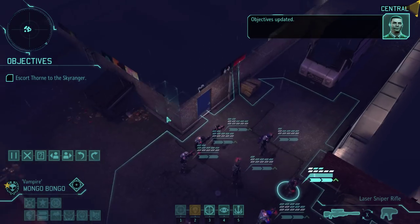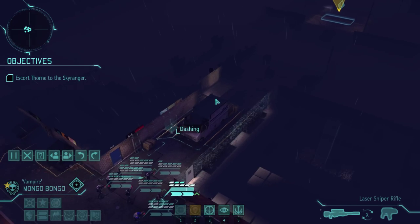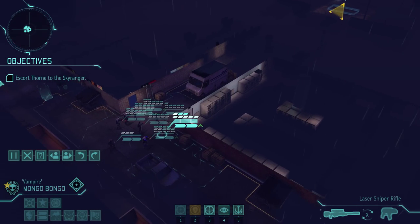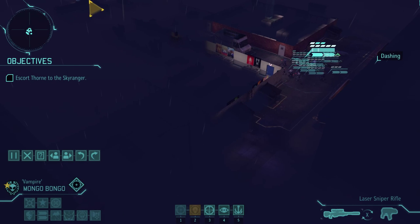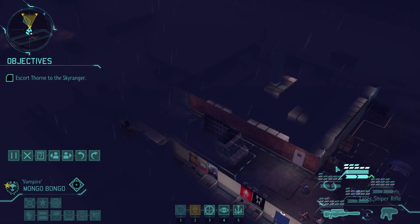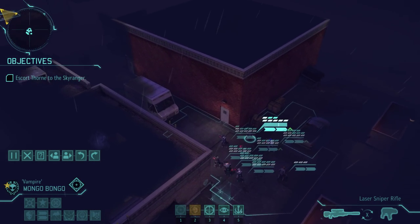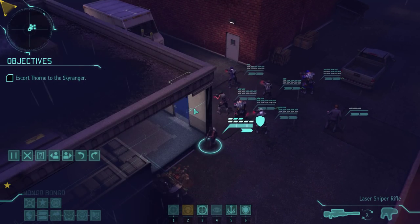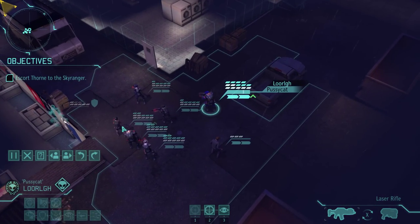Objectives updated. First things first — this alleyway is literally death. Every time I've gone down here it's been hell. So I have a couple of options. This building up here doesn't have any ladder access unfortunately. I do see there's kind of a route down here, which is nice, but unfortunately the windows are kind of in the way and it's probably gonna trigger a bunch of aliens. The point of this mission is we're just trying to bring the guy back, so I'd probably prefer not going around where the windows are. Believe it or not, I'm actually gonna take the roof.